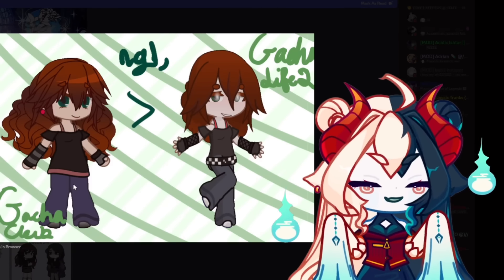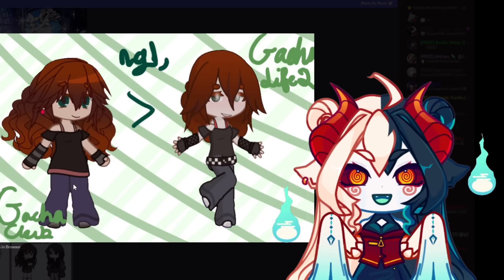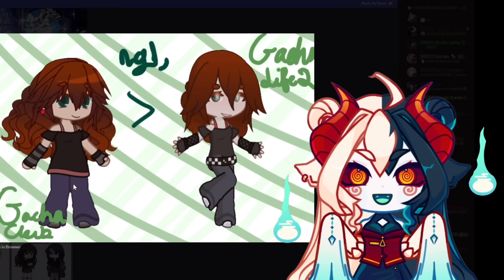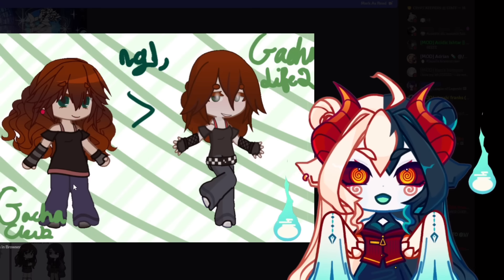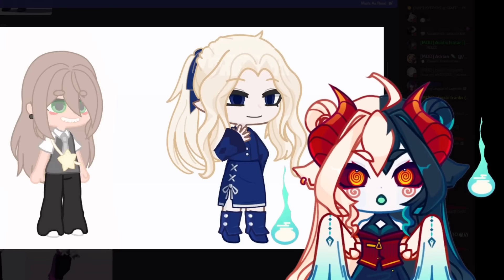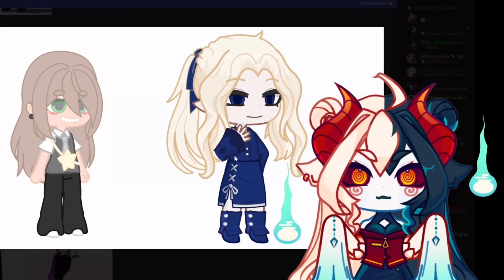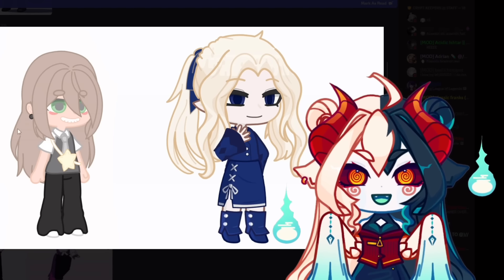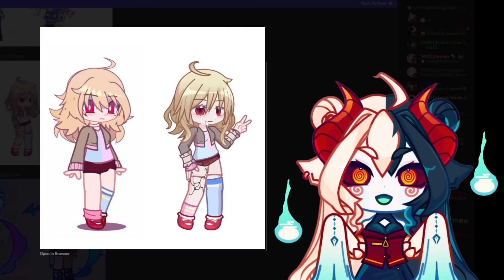I'm gonna have to say I honestly like the Gacha Club version better, just because I feel like her hair was fluffier and the outfit was cozier. She just looks really friendly. The Gotcha Life 2 version feels like angst, honestly. It's like a completely different character — they're not even the same anymore. I want to know what happened to this character's lore. This was definitely a glow-up, and I honestly love the eyes.